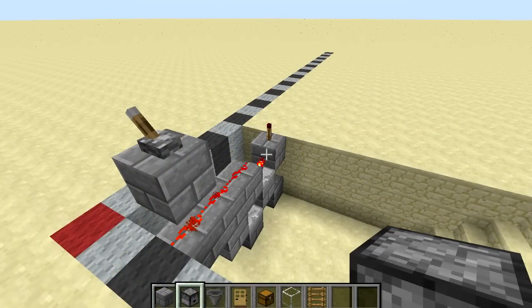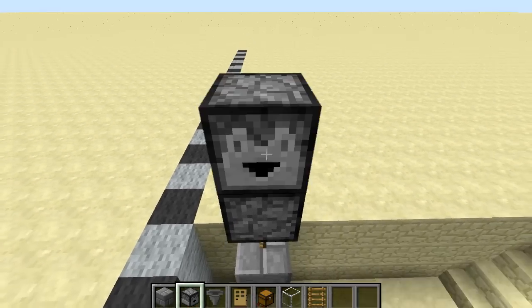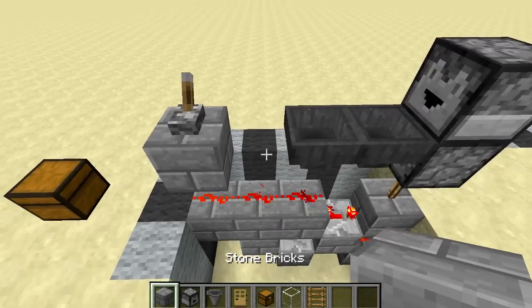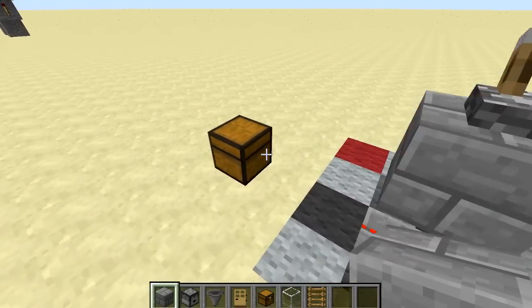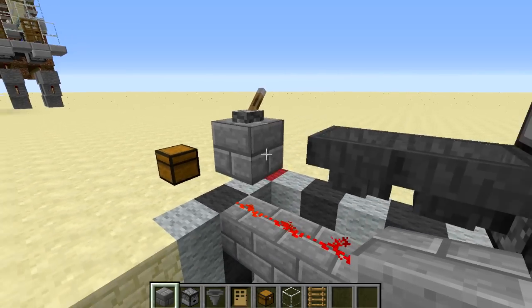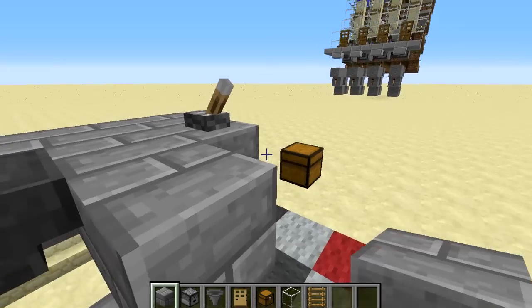The next thing we are going to do is place a dropper on top of this torch facing upwards, and on top of that another one facing forwards. Then two hoppers facing into the dropper at the bottom. Now we are going to place seven blocks around the front here. I said you would need half slabs for these but they do not need to be half slabs — you can just place seven blocks around the front like this.